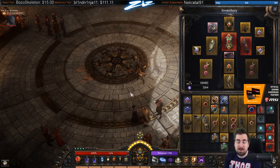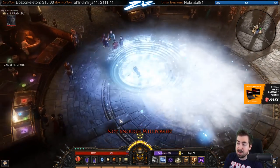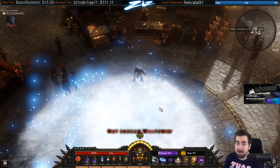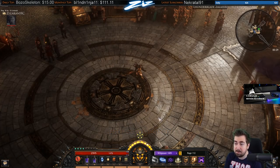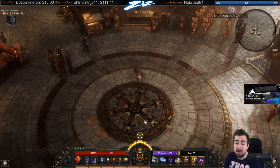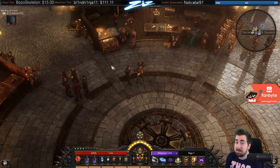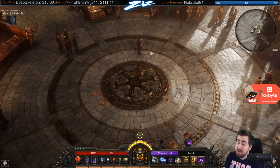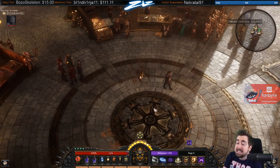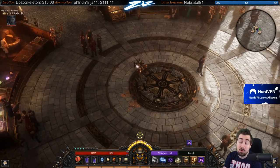There are downsides to this build — it has massive memory leak issues. Especially when spamming this skill a lot, it 100% tanks my client. After about 10 maps I literally had 5 to 10 frames per second, even just walking around in town. So you do have to re-log while playing this build. That doesn't matter for leveling — I only had issues when spamming Winter's Grasp. It's probably a slightly broken mechanic, but it's fun and looks cool.